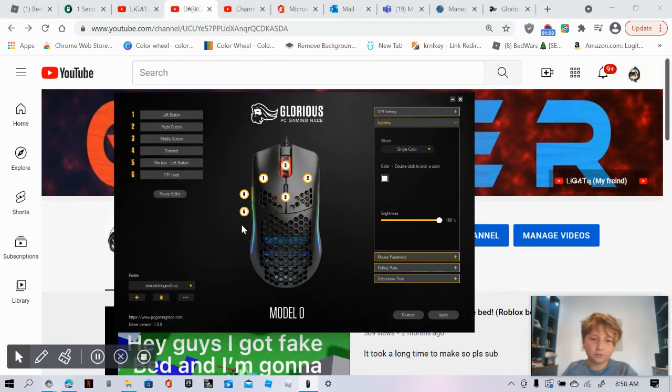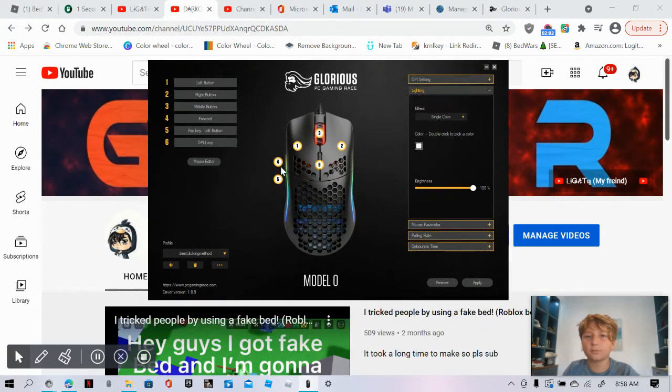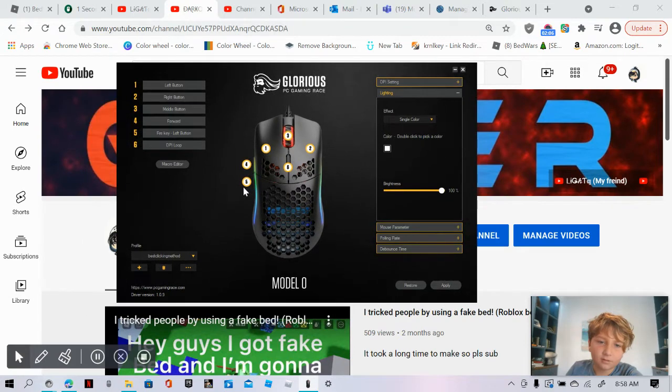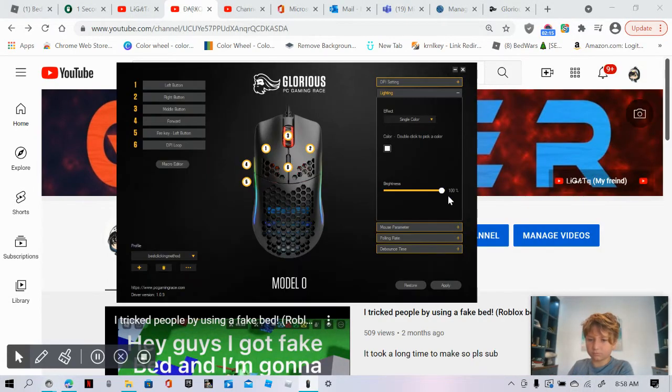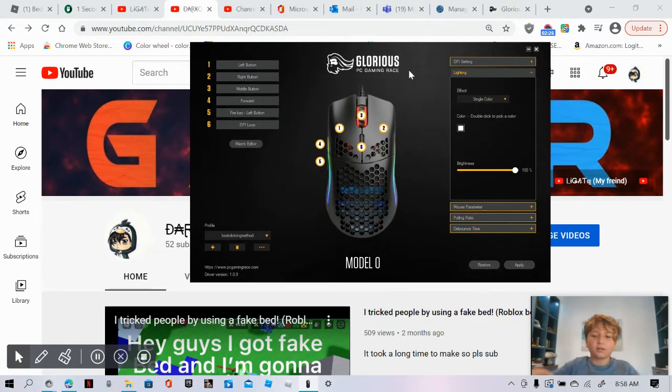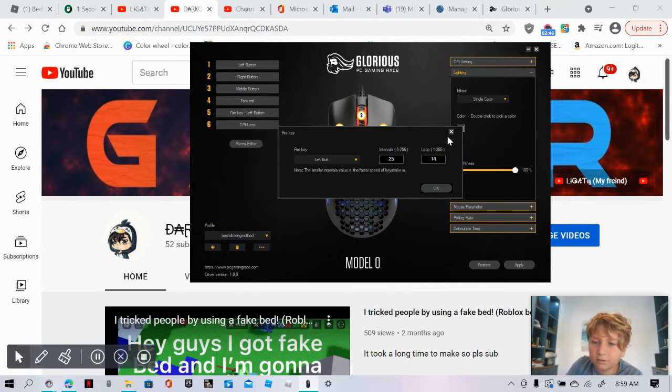Whatever button you want — I like the number five button because number five is the best, obviously. This button right here is number five. I think number five is the best button to use because if you use the left button, what happens is if you accidentally click when opening a link in a new tab, it goes like a hundred clicks. So I put it on button five. You click on it, you click on fire key.